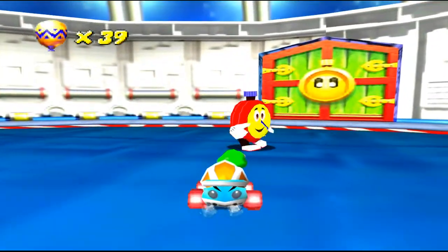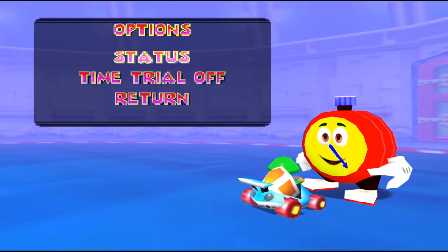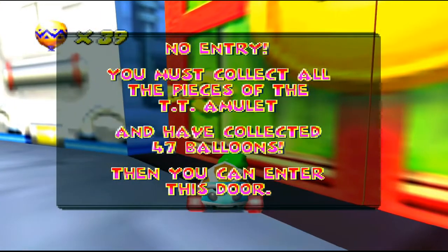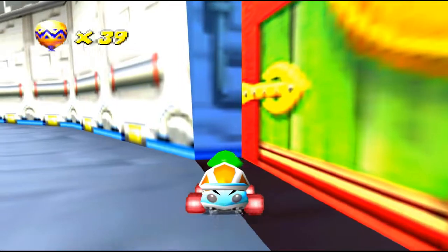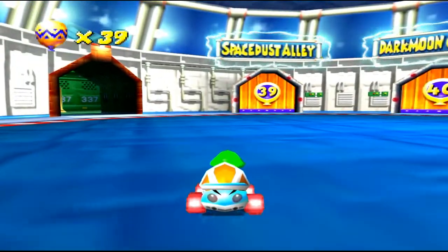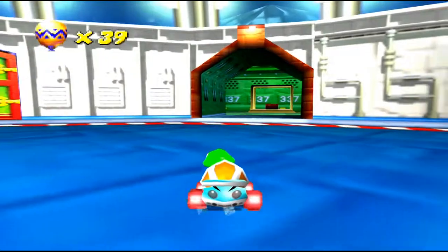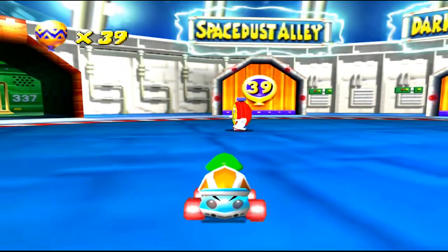Let's see if TT says anything different here. Everything appears to be the same. Alright, and we finally have the TT thing to unlock the time trial door here. No entry — you must collect all the pieces of the TT amulet and have collected 47 balloons, then you can enter this door. So we have to collect 8 more balloons, which means we have to do all four of these races, and then all four of them in silver coin challenge mode.